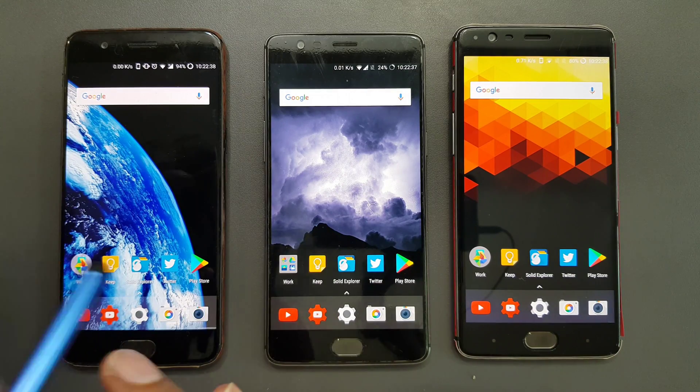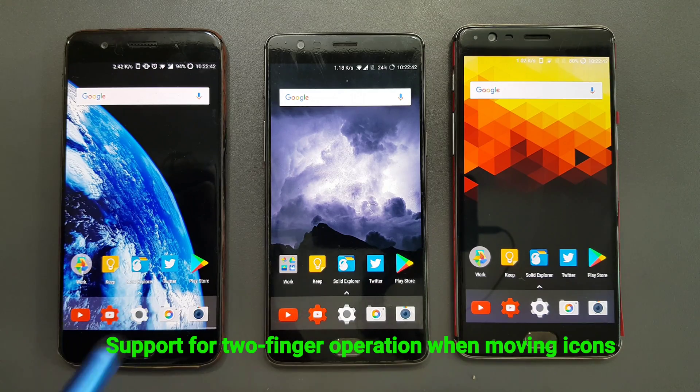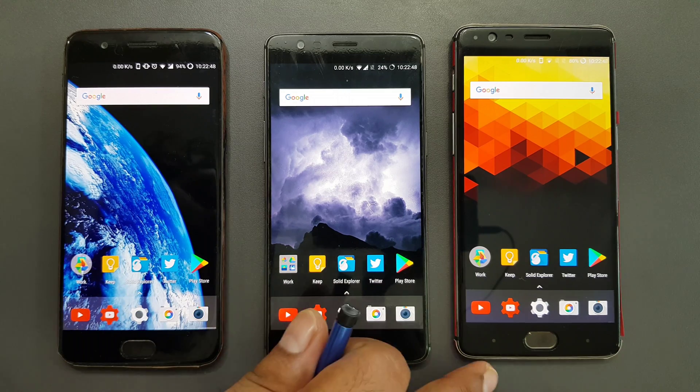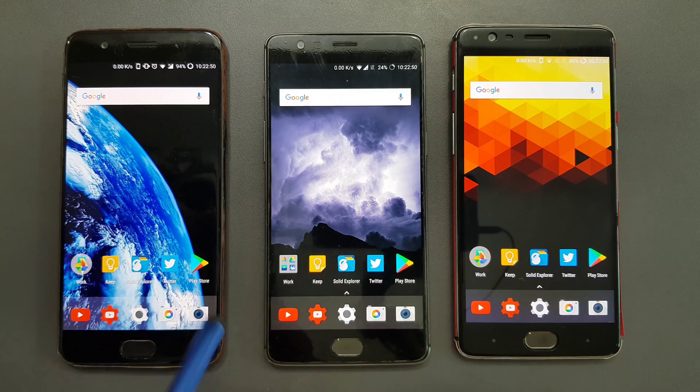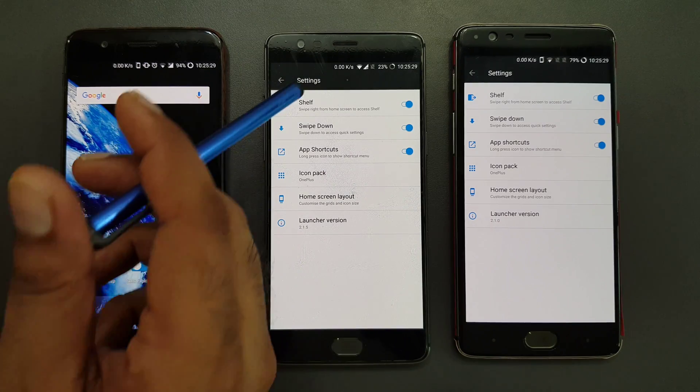There is a fourth feature and I really don't understand what it is: support for two-finger operation when moving icons. I tried to understand what that means but I'm not clear on it, so I'm not explaining it here. If you guys know what that feature does, comment below so others can get help.